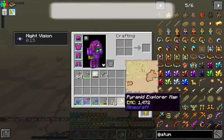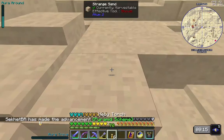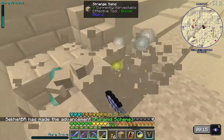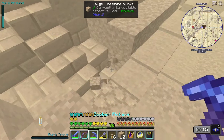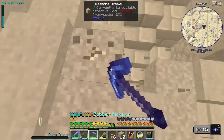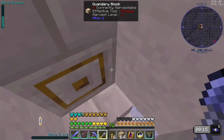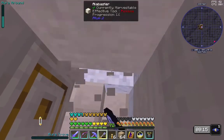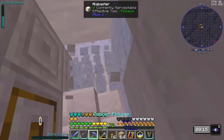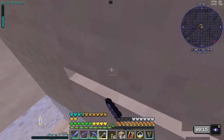And sooner or later, you'll find the pyramid. Once you've found it, you gotta find the entrance — and you'll know it when you see it. Here's what we're looking for. Dig this out; this one is particularly buried. Let's dig this out the rest of the way.